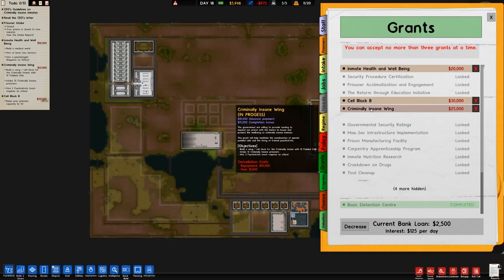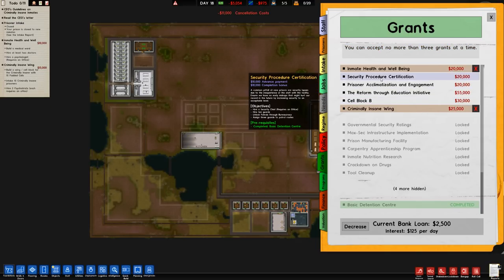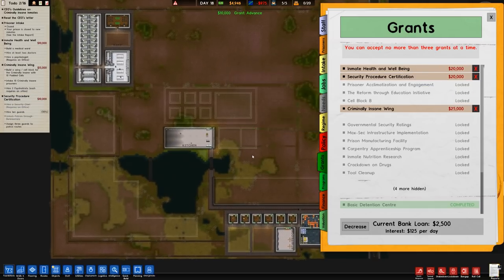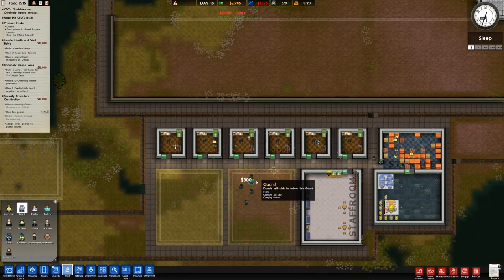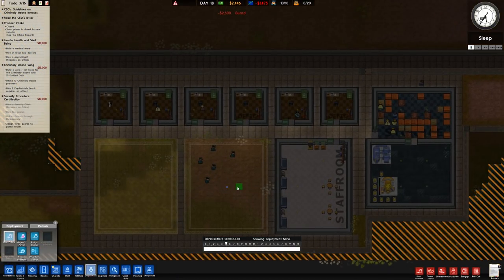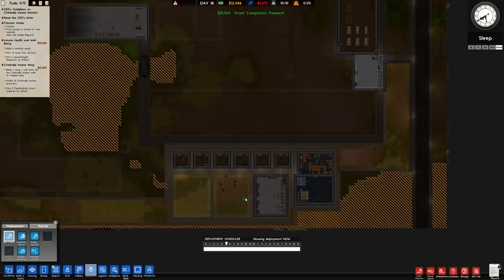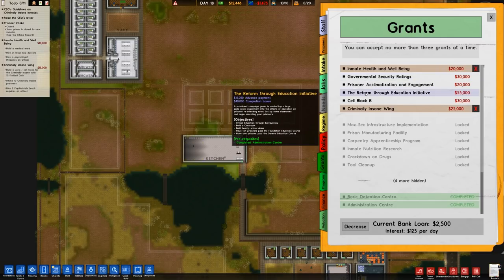Let's go to cell block B and the criminally insane grant. I'll get rid of cell block B and go for the security procedure certification instead. Most of that is already done — we have five guards and the patrol routes are technically complete. There's another grand there, giving us a 12 grand advance payment. We'll then go for the prison acclimatisation and engagement grant, which is a 10 grand advance payment.